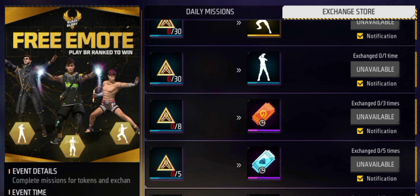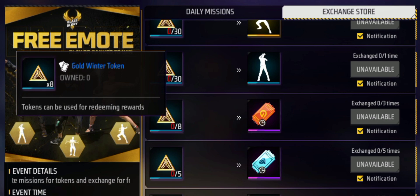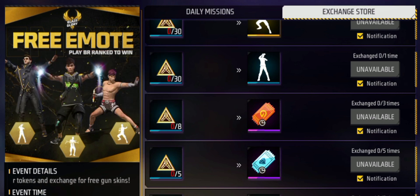You will also get 2 incubator vouchers for 60 tokens, and 5 tokens gets you 1 diamond voucher. So guys, you can get 1 emote every day, 2 incubator vouchers, and 1 diamond voucher — these are the rewards you can get.